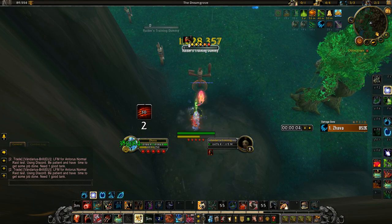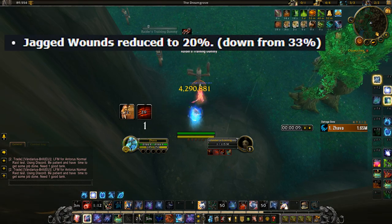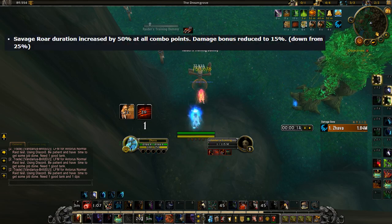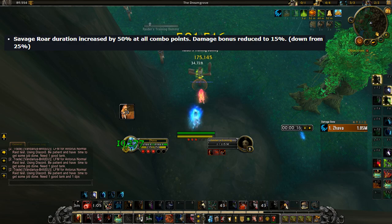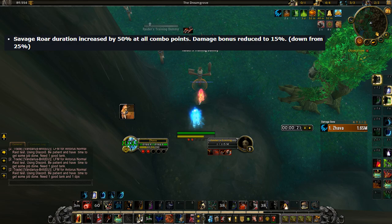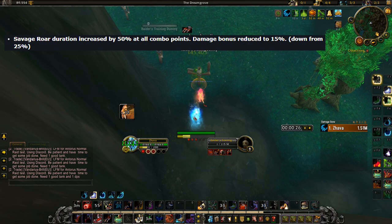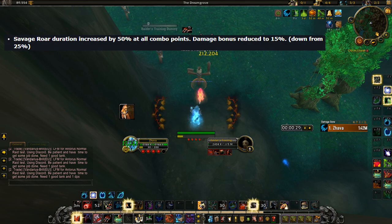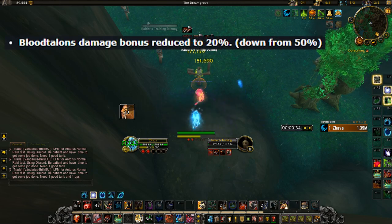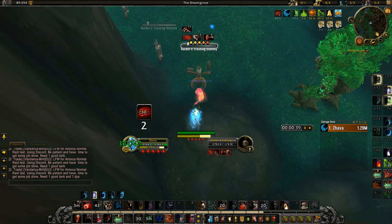First, for the nerfs: Jagged Wounds increases your DoT speed by 20%, down from 33%. Savage Roar lasts 50% longer but increases our damage by only 15%, down from 25%. That's actually a nice change in my opinion — even though the damage bonus is being lowered, Savage Roar will last 36 seconds at base 5 combo points, which is very nice. Then probably the biggest nerf of them all: Blood Talons' damage bonus is reduced to 20%, down from 50%.